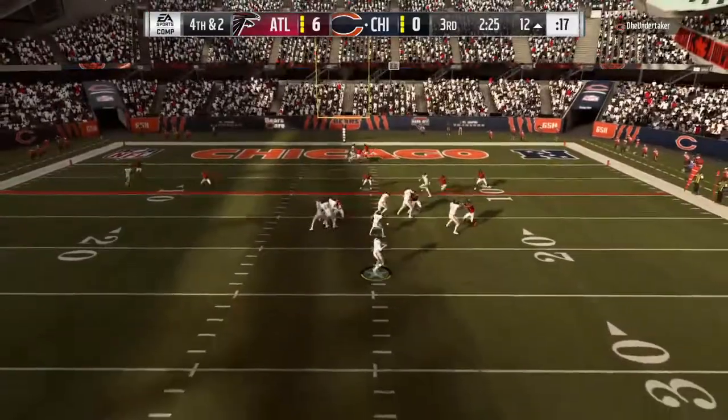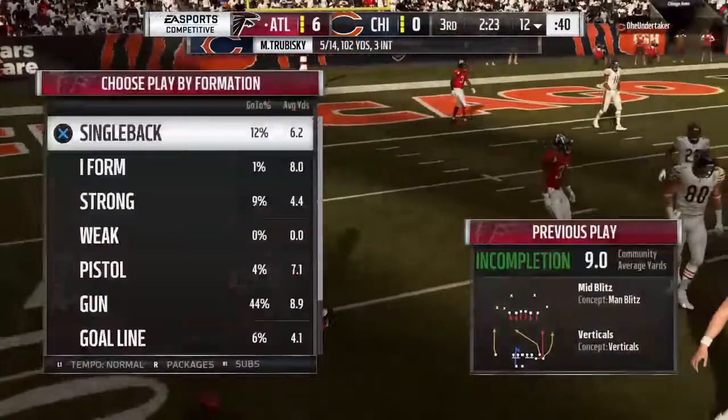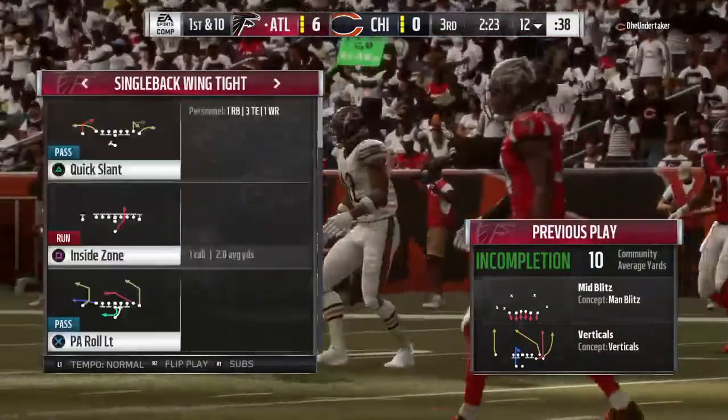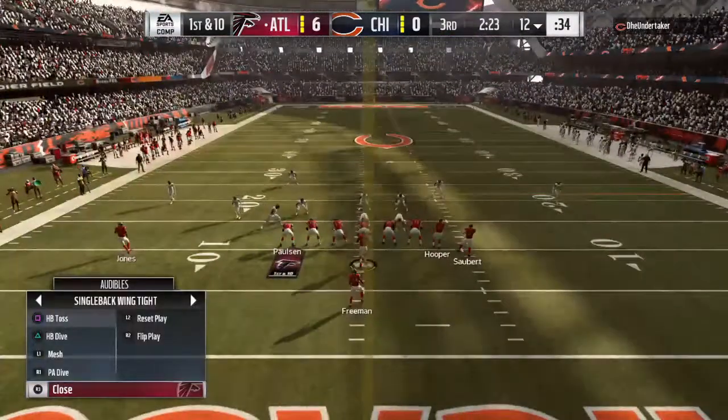They'll try and throw for it with Trubisky — and that is going to be incomplete. The Bears tried it on fourth down, unable to convert. And the Falcons' defense stands tall — they'll get the football back.